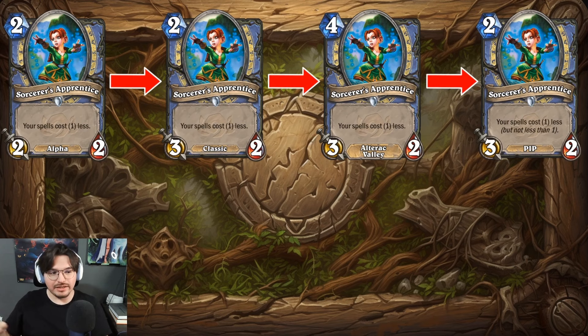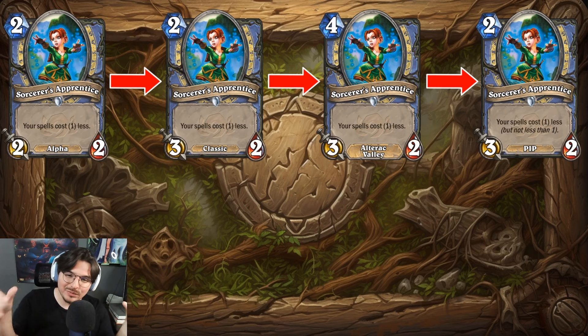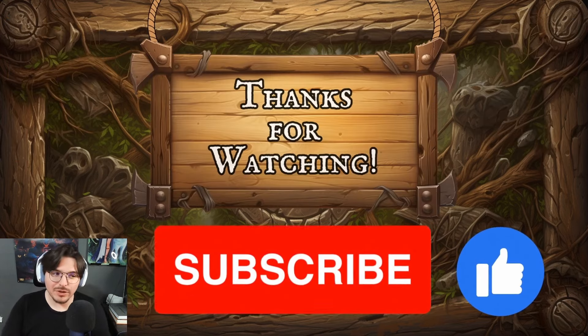Finally, Sorcerer's Apprentice. It used to be a two-mana two-two in alpha, then they made it a two-mana three-two, which it stayed for a very long time. Around Alterac Valley they moved it to a four-mana three-two, which killed it entirely. Then just recently in the most recent patch they said it's still too strong, so they made spells cost one less but not less than one — something everyone has been asking for since that effect was originally created. She's back at two mana three-two and you can do cool shenanigans, but not crazy enough to break the game like a Yugioh game.